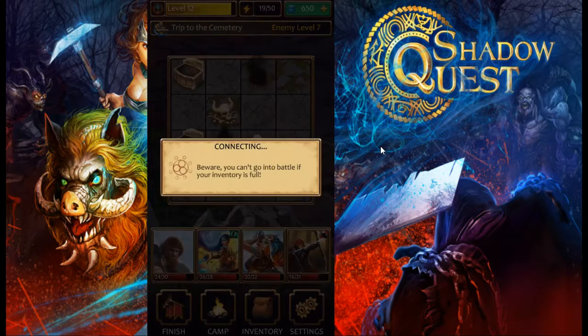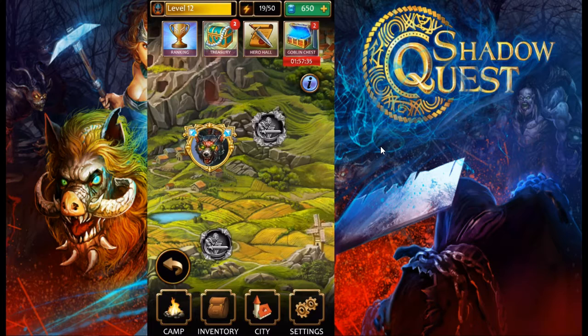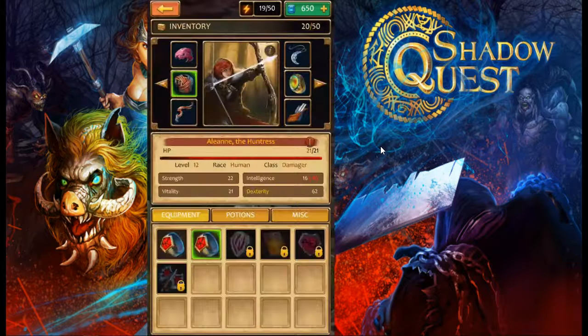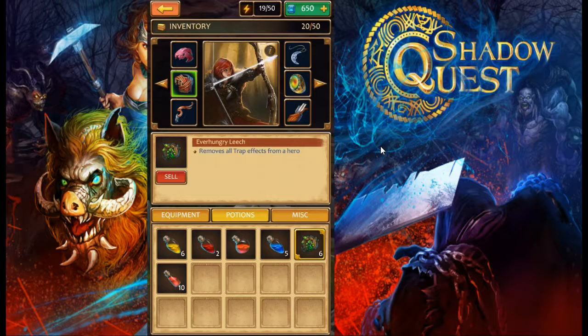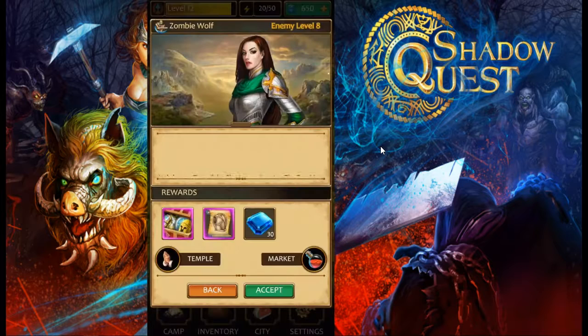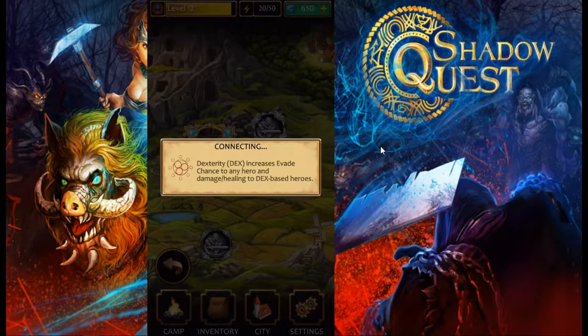Our heroes are now a lot weaker and we may not be able to beat the boss we just unlocked because two heroes are suffering from dungeon curses. We have a potion that removes all trap effects from a hero — we have six of these. Using one brings us down to four. Part of the reason you collect many different heroes is because of this debuffing feature — don't get too attached to one hero because you may have to swap them out to complete missions.